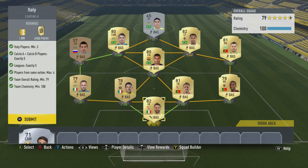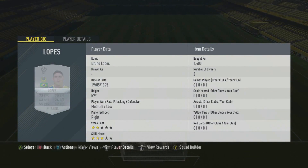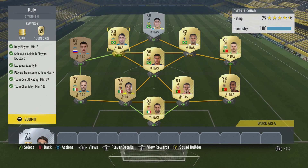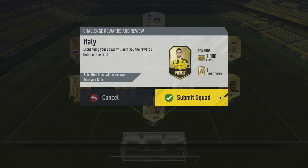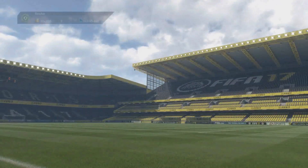This one is by far the hardest and most expensive — it did take quite a while because you have to get this Bilbao Syrigo, and this guy costs a lot as well just because of the way I did it, which is probably not the cheapest. We got 1k and a jumbo premium gold pack, so let's submit that.